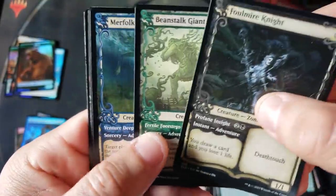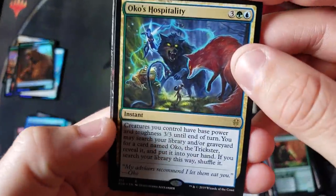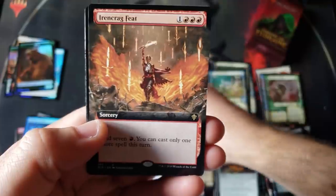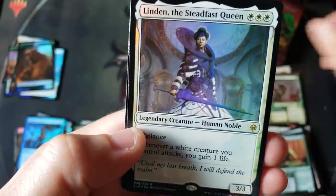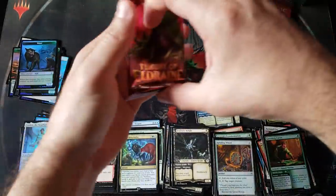Uncommon, uncommon, and common for the triple basics. Another rare — Oko's Hospitality — another wow, this slot on this box is probably the best one I've seen. And a beautiful, gorgeous card — and we've got ourselves a Linden with the fancy outfit, regular foil rare.